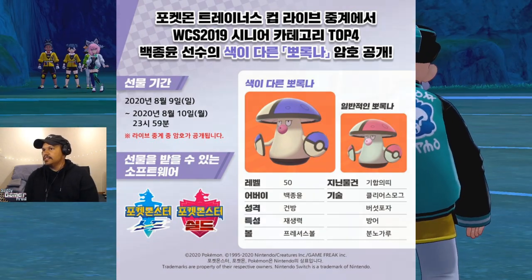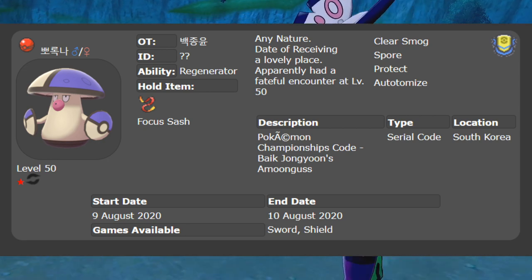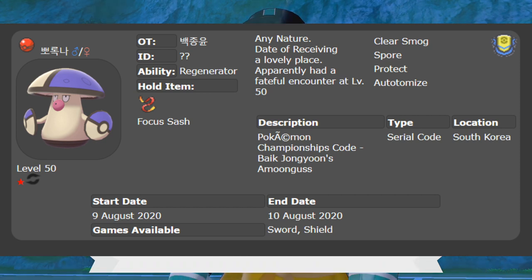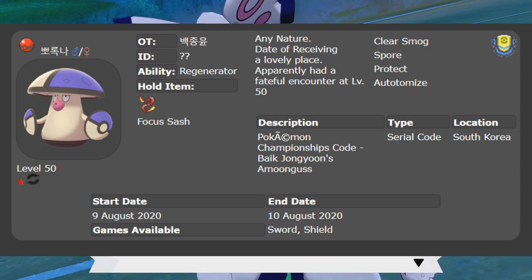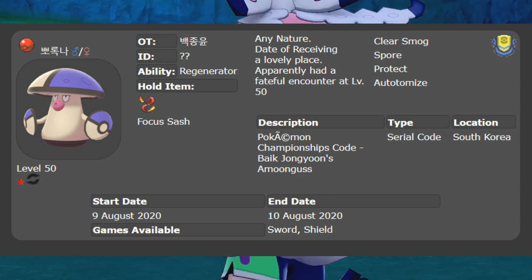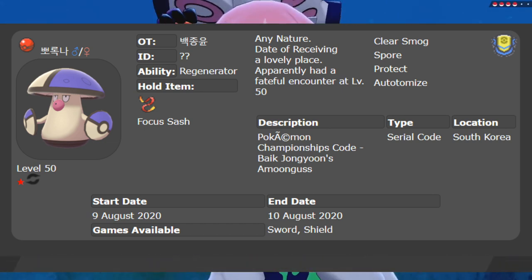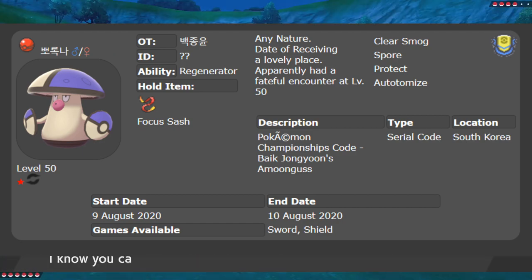This code is going to get you the Shiny Amogoos, which is based on the 2019 World Championship top player. I don't know too much on the details as far as the top player and what he had on his Amogoos — his moveset and everything — but this is going to be one that he built himself, it'll be shiny, and it probably has his IVs as well, so it's going to be pretty stacked. You're getting a shiny Pokemon used by one of the top four players inside a Pokemon World Championship.